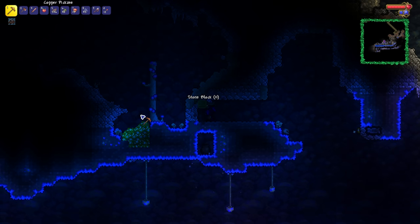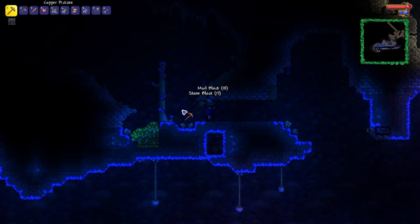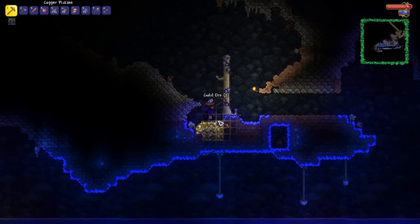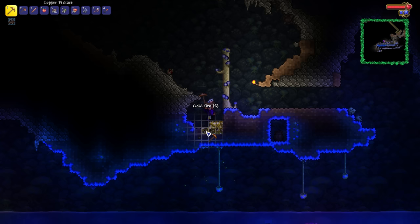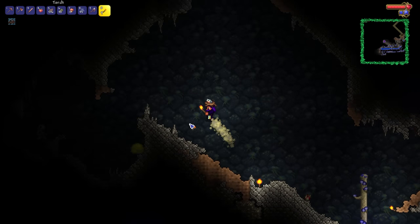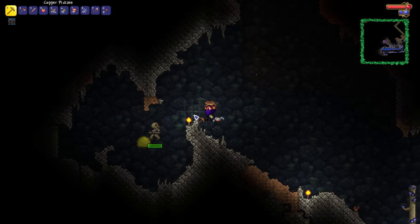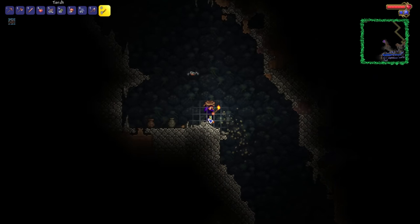I just realized that one of the hardest to obtain summoner weapons right at the start of the game is of course the Slime Staff. There is of course one easy way of doing that — I'm talking about trying to obtain a slime statue, hooking it up to a timer and then just summoning in slimes to see if I could get a chance of getting myself the Slime Staff that way. Otherwise the chances of getting it in the normal fashion are astronomically low.